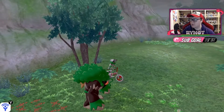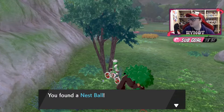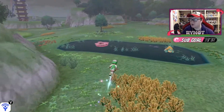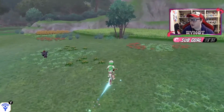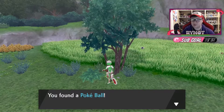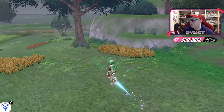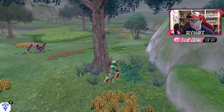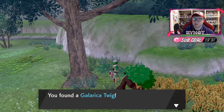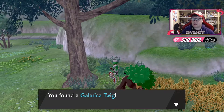So this tree here, this little sparkly item here, is the first one that can possibly be a mint. So today it's a nest ball, so it's not a mint there. Then you're going to come over past the Dreadnought here and you're going to go to this tree. There is another sparkly item right here. Today this one is a Pokeball for me. Again, no mint, but it has the chance of being a mint. And then this sparkle over here on the other side of the entrance to the Forest of Focus — this first one here, today it's a Galerica Twig, but again it has the chance of being a nature mint.